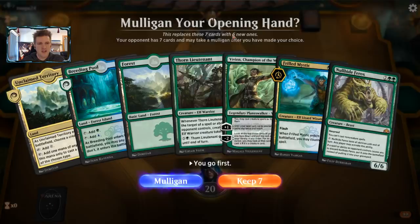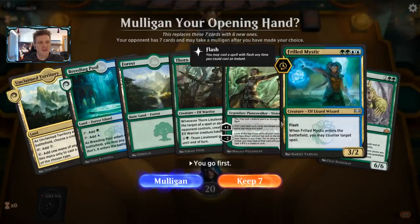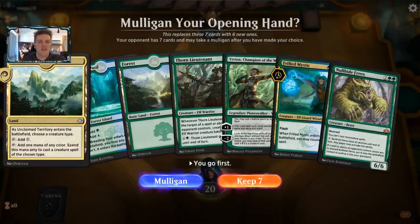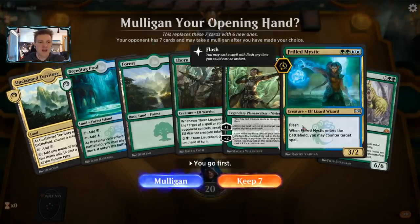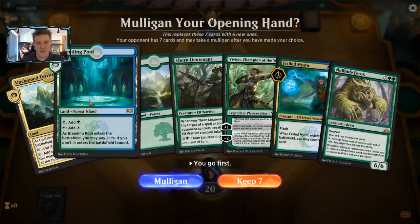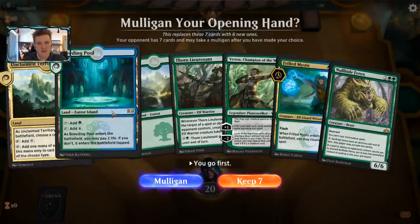Our opener has turn-two Thorn Lieutenant, turn-three Vivian, turn-four Nullhide, then a Frilled Mystic to protect it. What are we naming with Unclaimed Territory? Probably Elf is the right move - we have another blue source for Deckhand so we don't have to name Spirit. Those are usually the two options: Elf and Spirit.